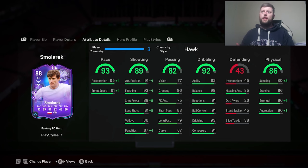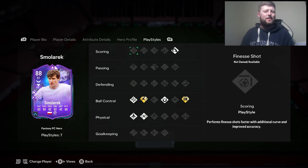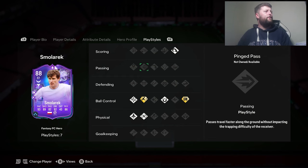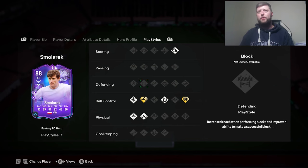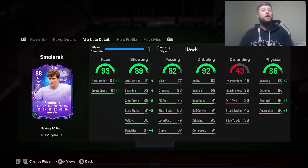Pace and shooting looking good, dribbling brilliant — I'll absolutely take that. Passing below average is expected for a striker. Decent amount of physicality, 86 across the board is fine, and 85 heading. We're going with Feyenoord as his team, so he is in the Eredivisie. If they win two matches he gets one upgrade, and if they manage to get 11 goals he gets the second, meaning he could reach 90, 89, or stay as an 88. He's had a weak foot upgrade — he was 3-star/3-star, now he's 4-4. He's gained the Rapid playstyle plus, and already had Press Proven. He's also got Technical First Touch, Quick Step, Relentless, and Power Header.